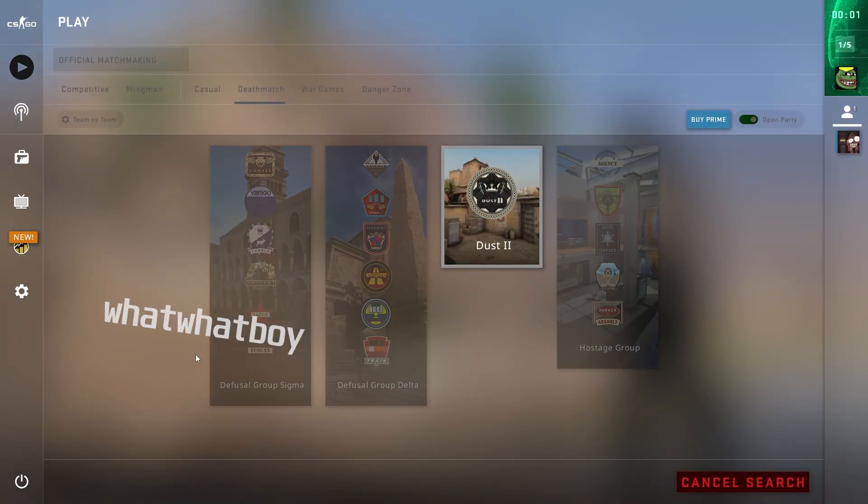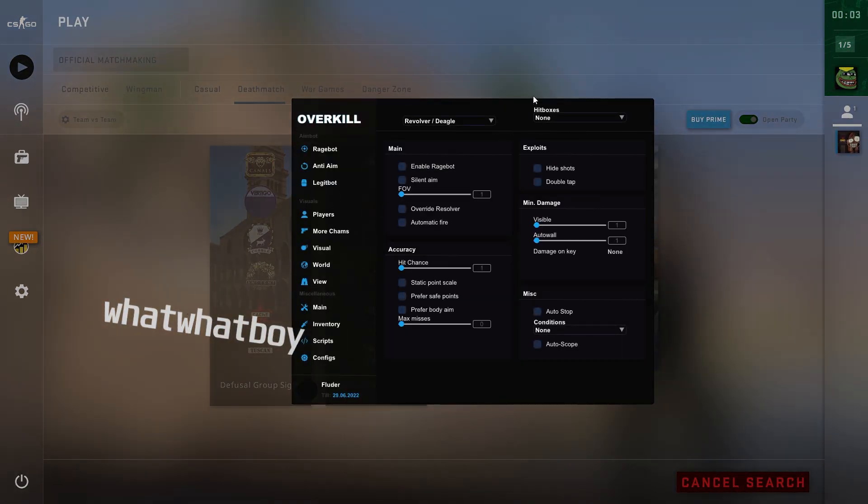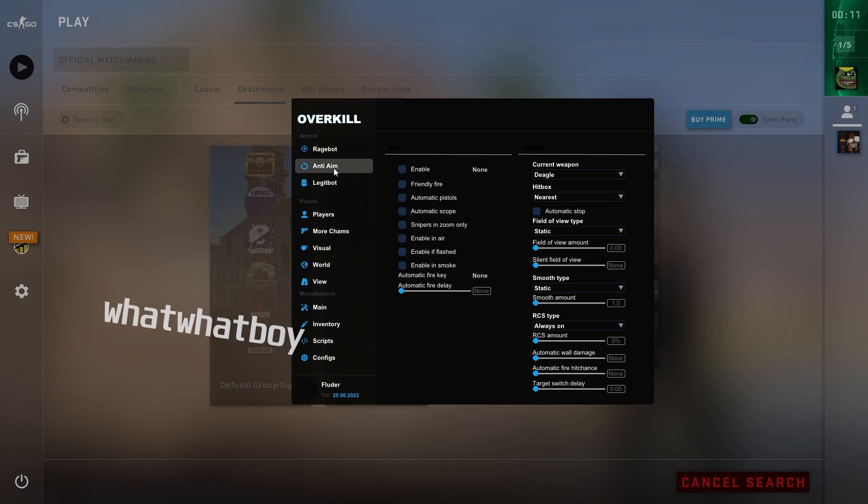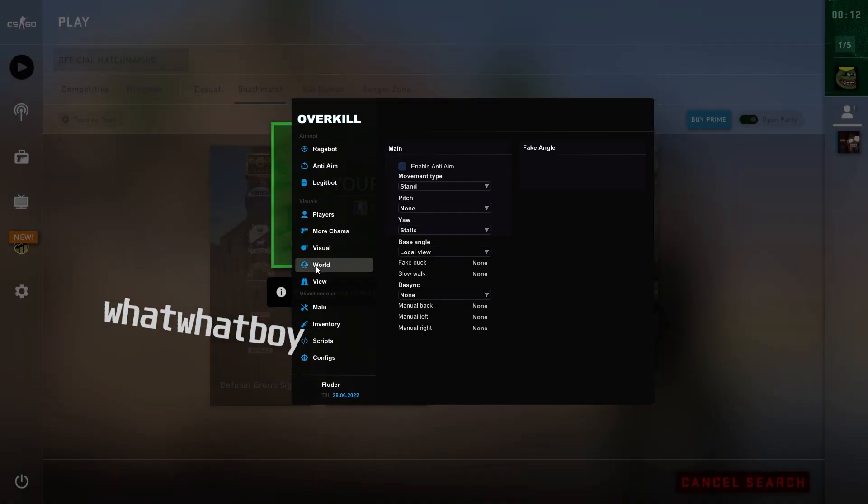Now you can just head into a deathmatch, comp, or anything you want. You do need to make a config first. It does have a rage bot right here, got anti-aim, and got a legit bot as well. I'll show you more once I'm in game.